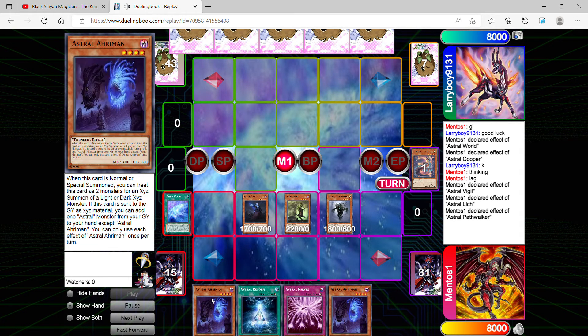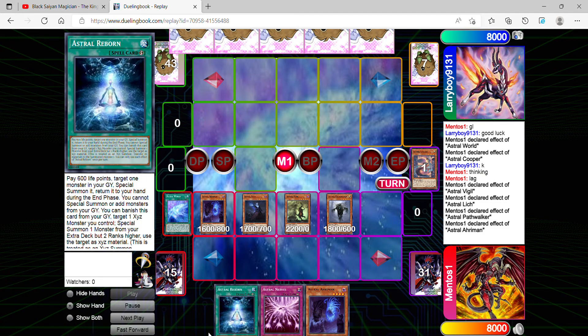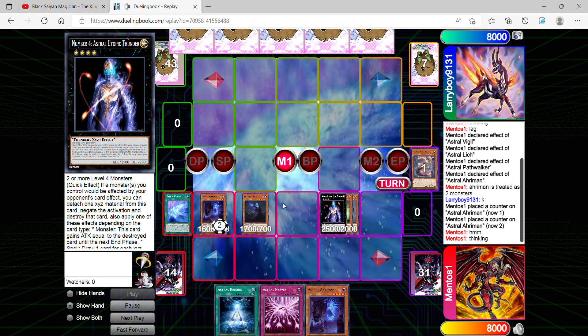Along with that, I summon using Path Walker's effect — Astral Ariamon from my hand to the field. Ariamon, when normal summoned, treats itself as two monsters for the XYZ summon of a Light or Dark XYZ monster. Fast-forwarding, I go into my Rank 2 Number Four: Astral Utopic Thunder.